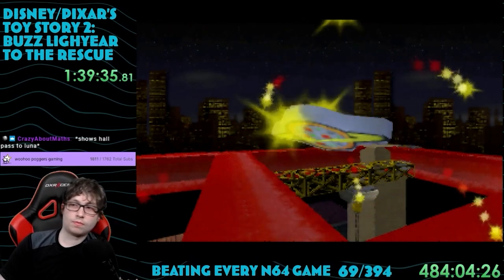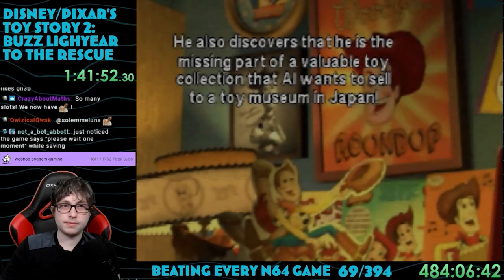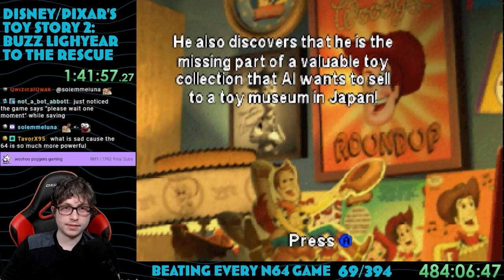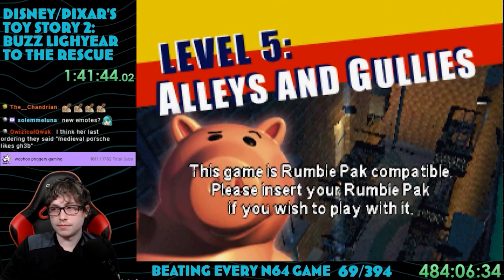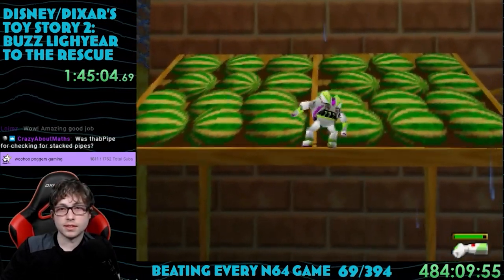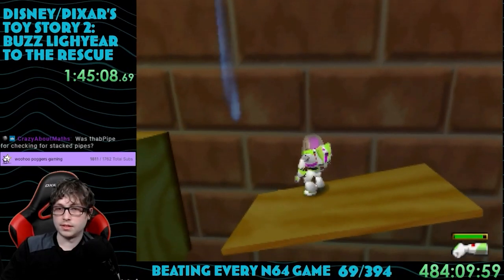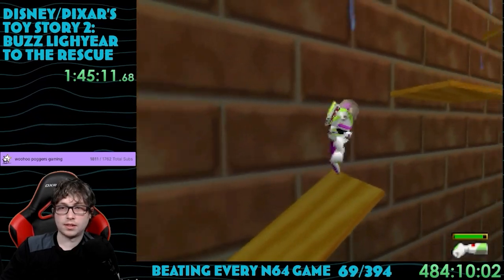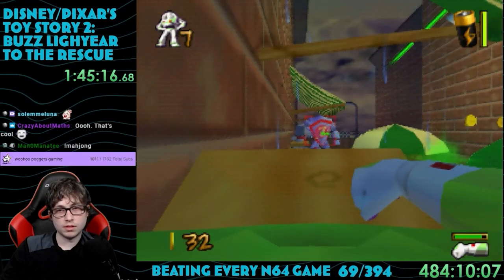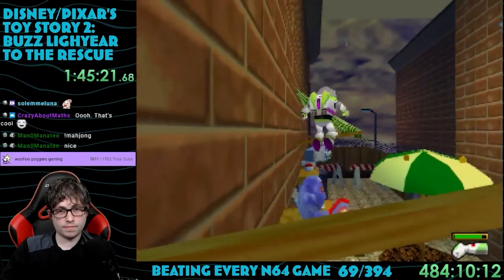We now learn Woody understands he was part of an old TV show called Woody's Roundup, and he's Al's missing piece of a valuable toy collection from the show. Al plans to sell this collection to a Japanese museum. Level 5 is Alleys and Gullies. I don't remember too much playing this as a kid, but I sure remember it from this challenge — I think I got more frustrated with this than any other level. It's a very narrow level, as you might expect.